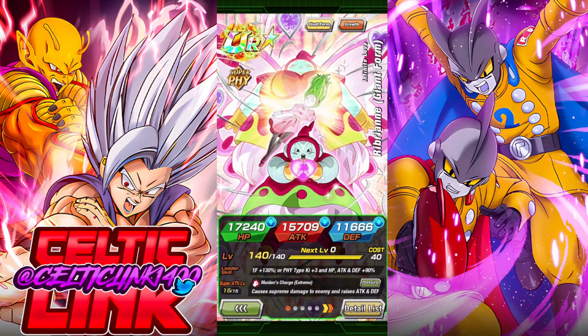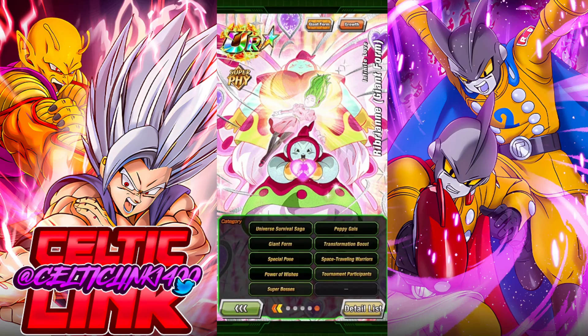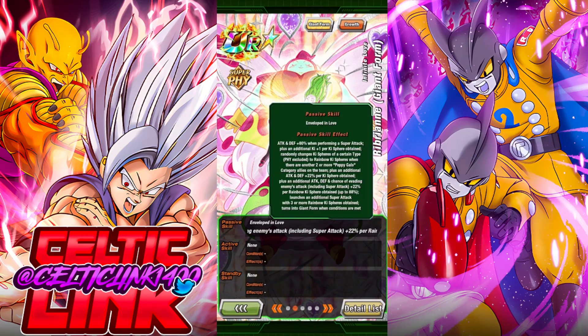The LR Universe 2 girls were actually kind of good for their release — kind of stuck between the 23 and 24 meta — but they can still find their uses, especially on teams like Toppo's. So we're going to take a look at this Ribrianne at max links, rainbow status, and see if she is as good as the hype says.